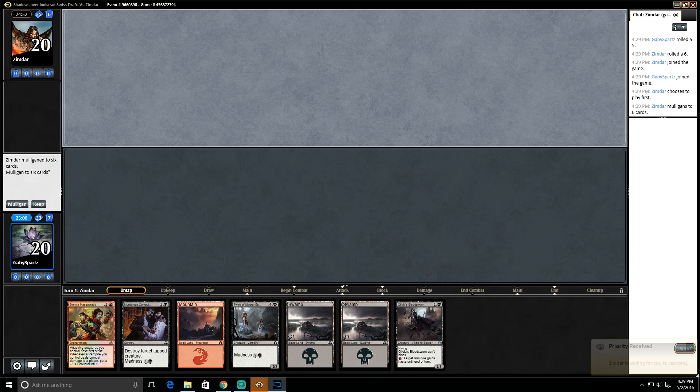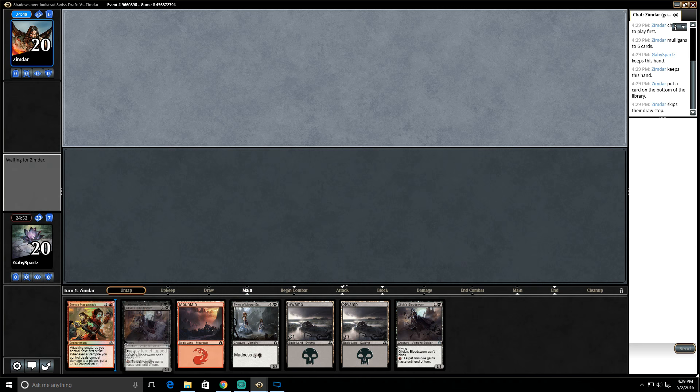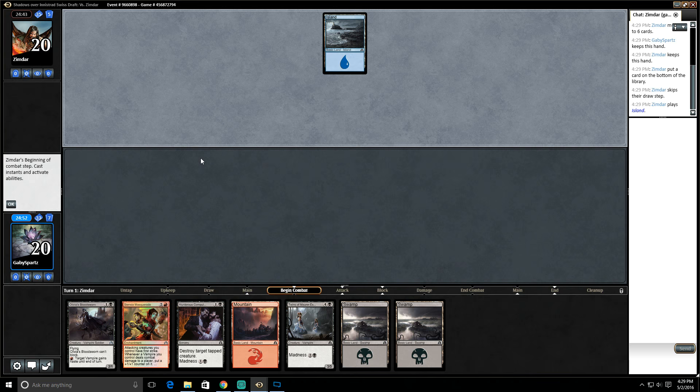Hello everybody, welcome back. This is round two — we are drafting Shadows over Innistrad and we have a black-red vampire madness deck. This hand is good, we are gonna keep it. We can curve out Olivia's Bloodsworn into Vampire Masquerade — oh, it's not Vampire Masquerade, it's Stensia Masquerade.